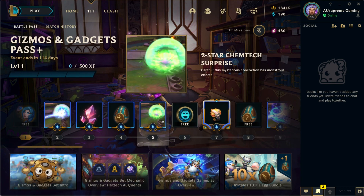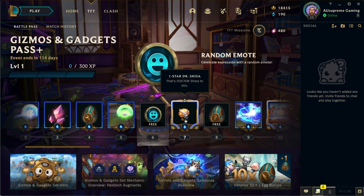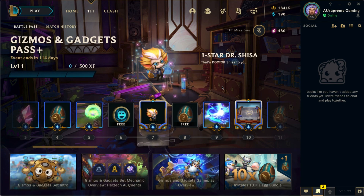Continuing through the pass, we have a two-star Chemtech Surprise boom — you can tell these are pretty similar. Then we have an emote and a one-star Dr. Shisa, so there will be a new little legend called Dr. Shisa.